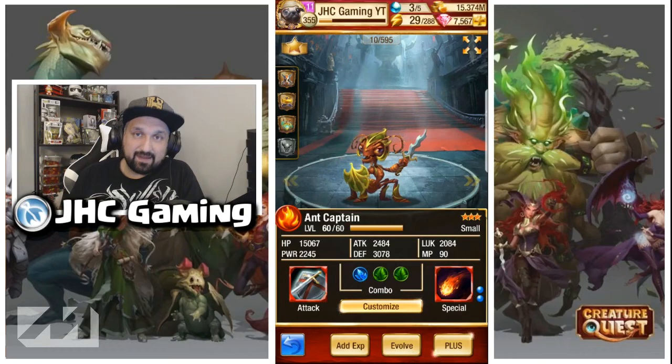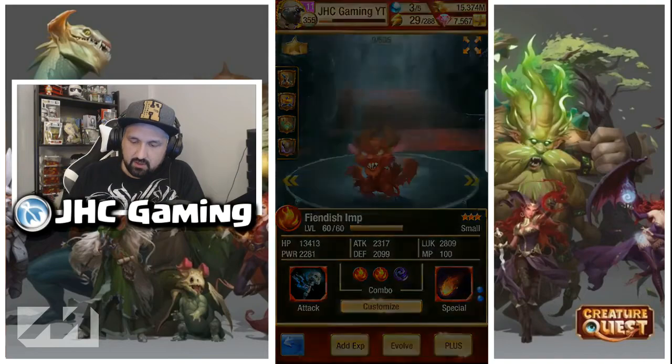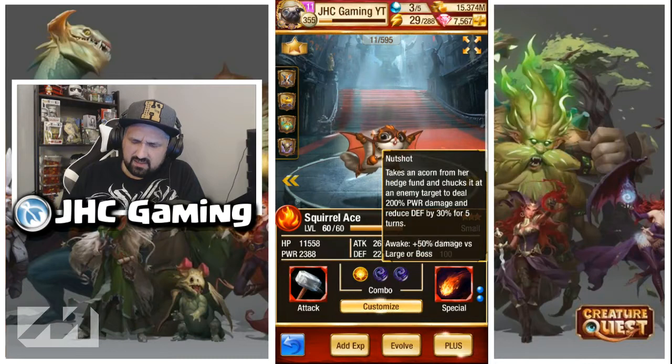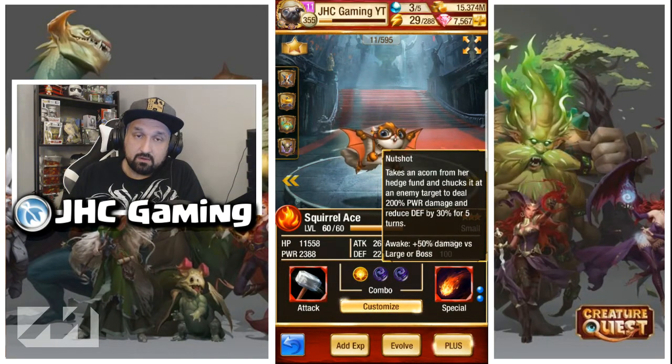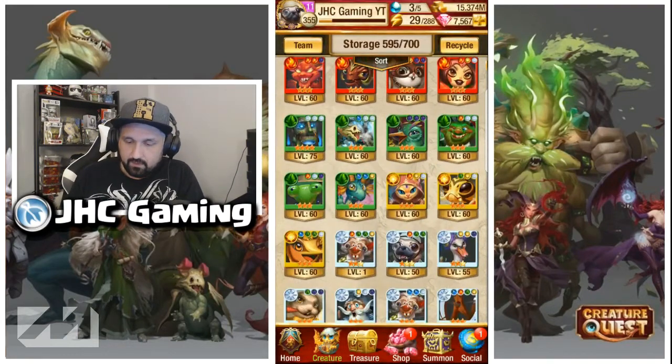The Imp is pretty good with very good damage. The Squirrel is also very good — it's got a defense debuff and is very good versus large or boss creatures. You want to include that one in your arsenal. Now for green creatures...